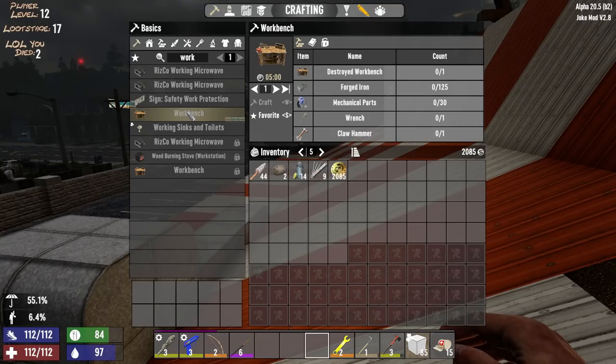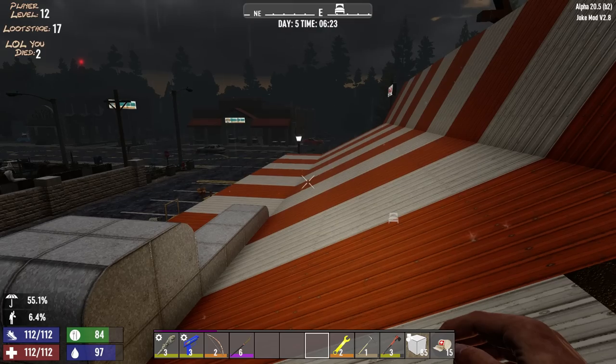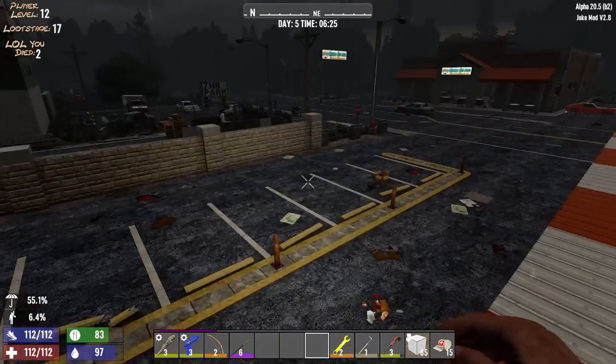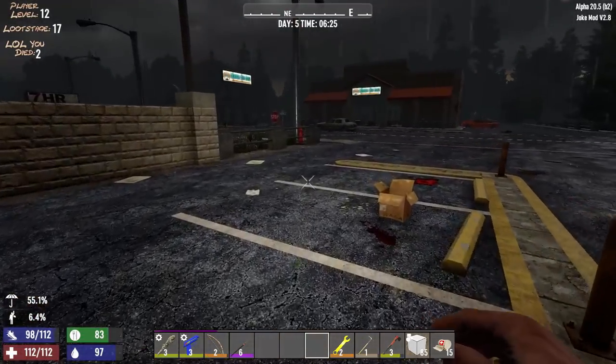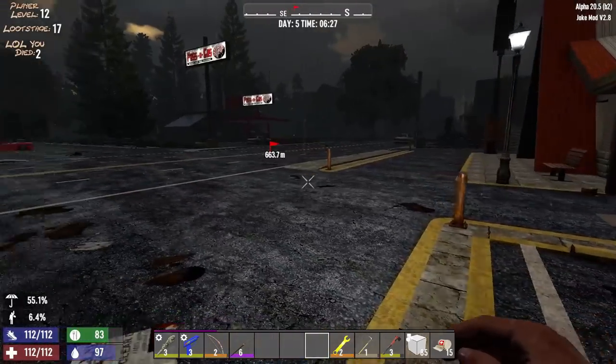So I was looking at the workbench here. If you get a destroyed workbench, all you need is a ridiculous amount of parts. If not, you need to have the schematic for it and then it doesn't take as many parts. I'm not entirely sure if you can get a destroyed workbench from taking up part one that you've already seen. I'm just trying to keep an eye on things.